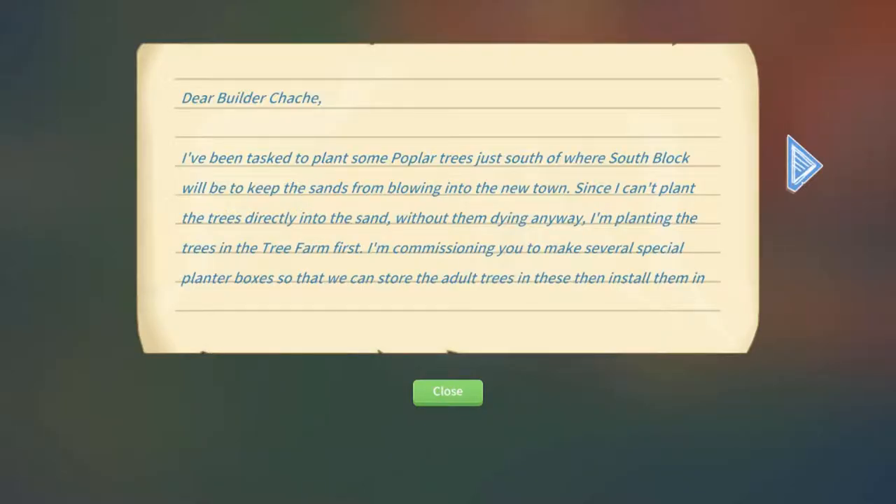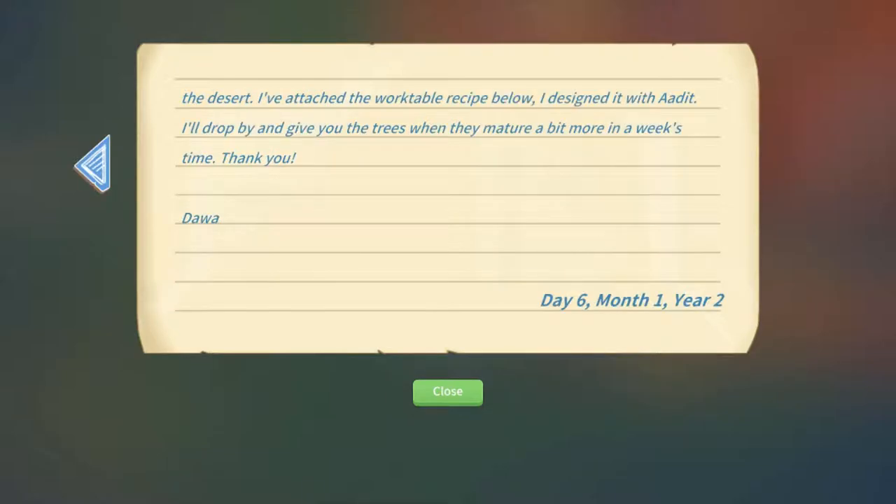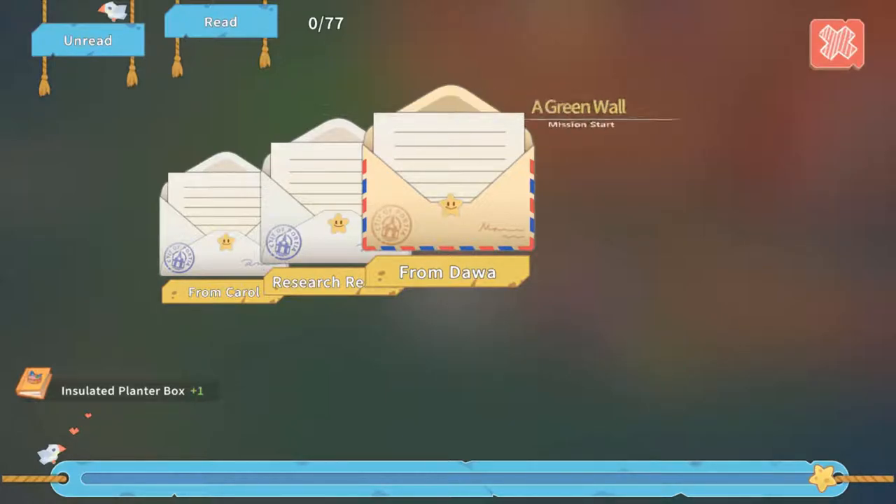I've been tasked to plant some polar trees just south of here, where South Blanc will be, to keep the sands from blowing into the new town. Since I can't plant trees directly into the sand without them dying, I'm planting the trees in the farm tree first. I'm commissioning you to make several special planter boxes so that we can store the adult trees and install them in the desert. I've attached the work table recipe below — I designed it with Adelaide — and I'll drop by and give you the trees when they mature in a week's time.